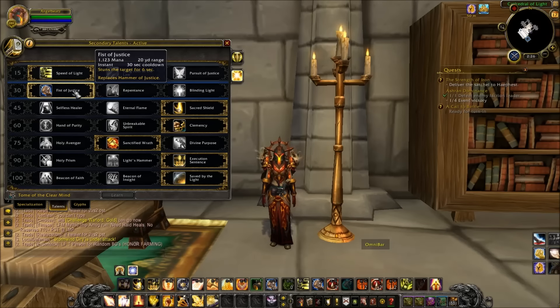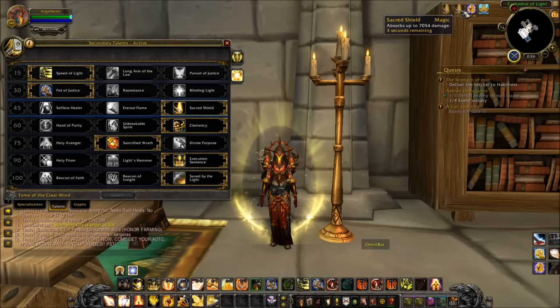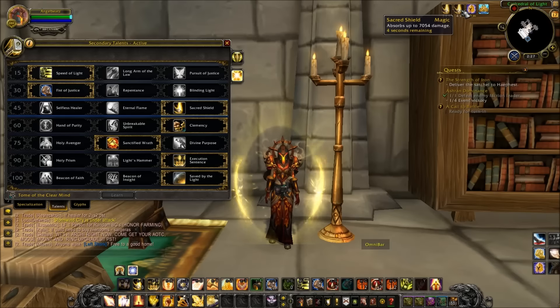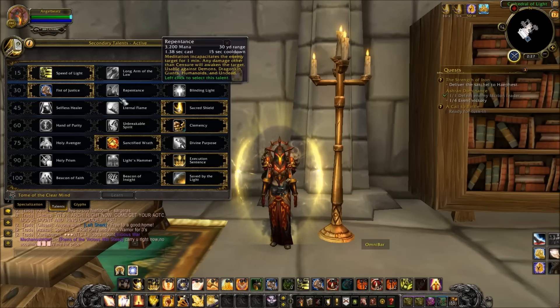The next tier — I really prefer Sacred Shield. Not only can you keep it up on everybody, but it's a magic buff and it refreshes quite often, so it's another thing they have to purge through to try to hit your Hand of Protection. I think that in itself is amazing even if it didn't absorb damage. You could take Eternal Flame and get that nice HoT, but I really like Sacred Shield.